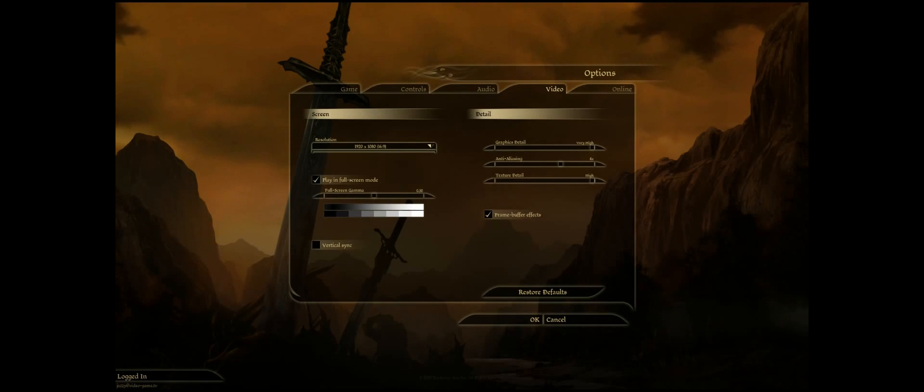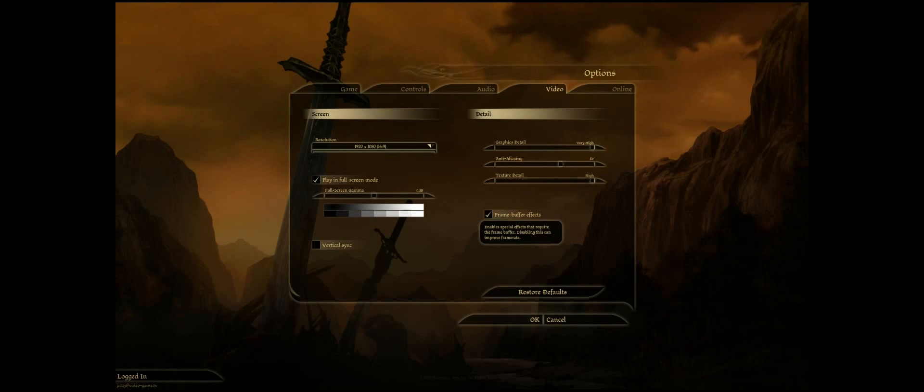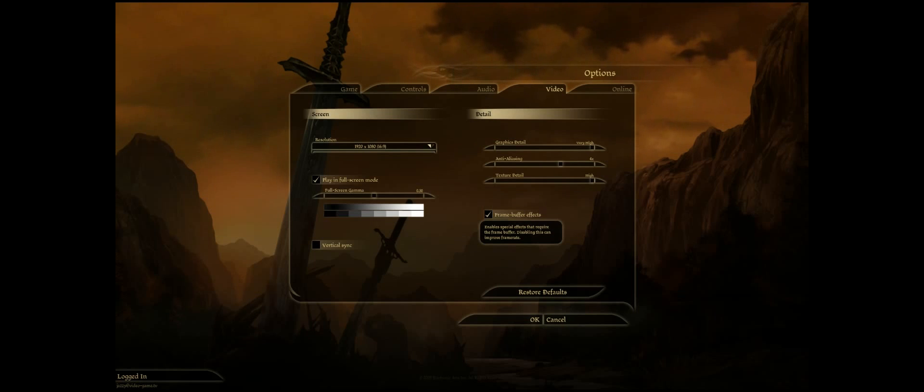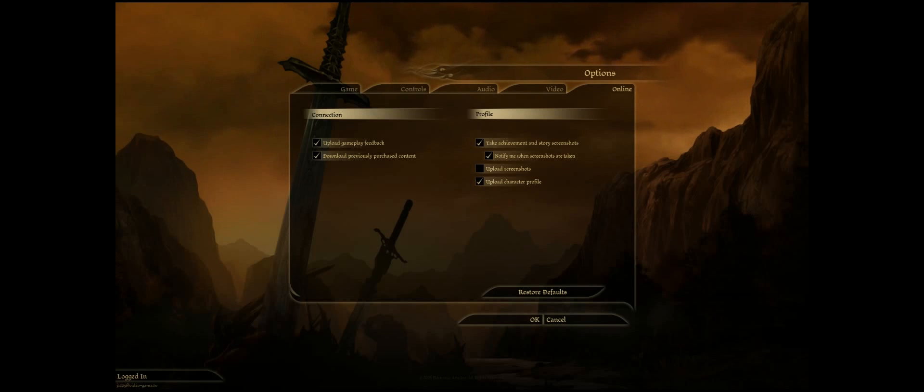Video is set to 1920x1080 and I'm playing in full screen mode. Right now I'm leaving vertical sync off, and I've got everything set to very high with anti-aliasing at 4x. Frame buffer effects — I honestly am not sure what they do. It basically says it enables special effects that require the frame buffer and disabling this can improve frame rate, but they don't say what you lose by doing it. Online settings are basically your connection — upload gameplay feedback, download previously purchased content.